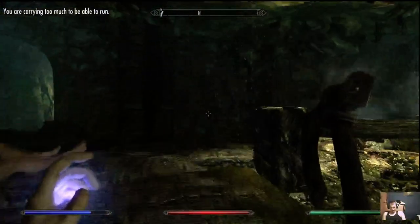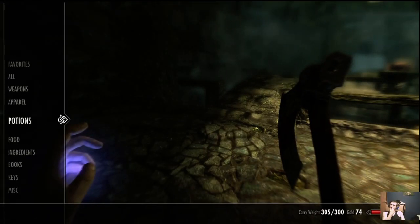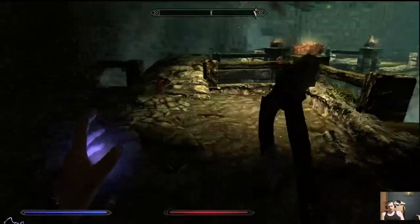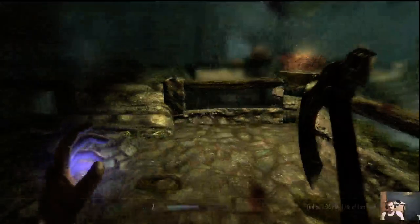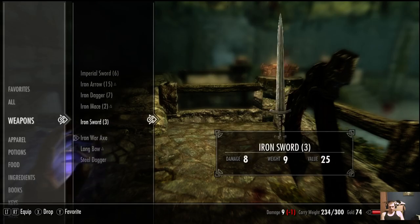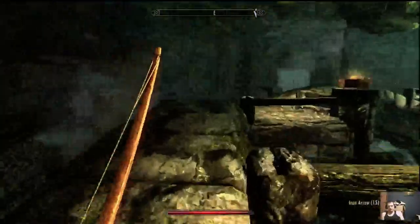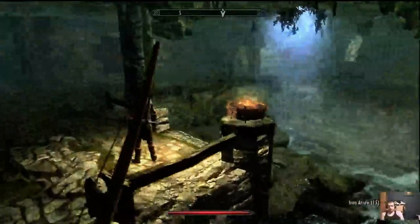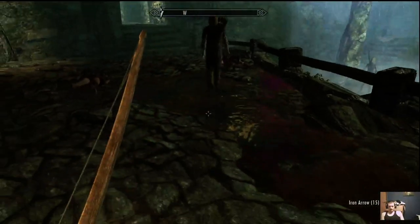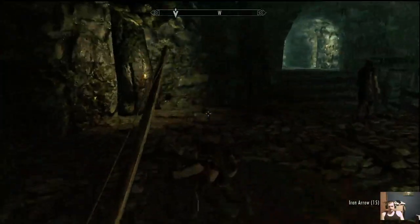We got a bow now. A lot of people like to be archers — it's extremely useful when sneaking and you get bonus damage. You do need arrows to use your bow; it's not built in. We'll equip the longbow — you'll notice the quiver on your back automatically. Also, if you have Flames or a fire spell, you can light up grease traps to set fire to enemies.